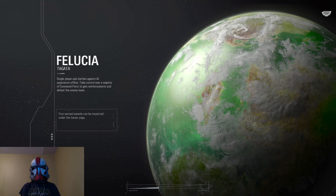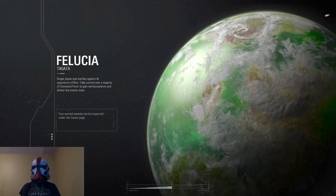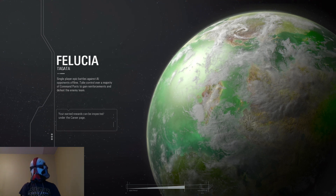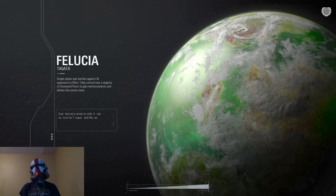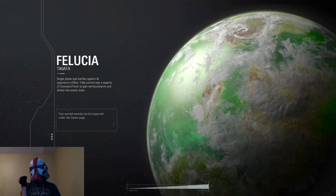So this is Felucia — new map Felucia, just came out last week, the 25th of September. Came out with the new Clone Commando, this map, co-op mode, and instant action.